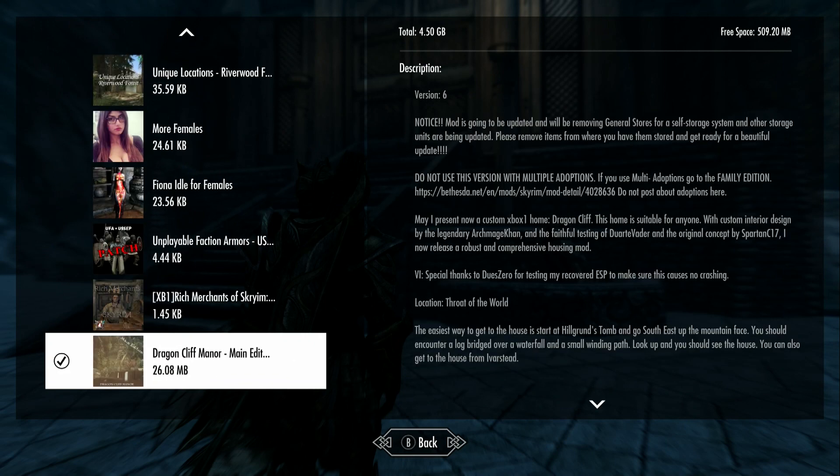I have Dragon Cliff Manor down here at the very bottom. This was done by Tarshana. Now, notice this mod is going to be updated and removing the general stores. I could never get the general stores to work, so I removed that just in case it was causing me trouble. It just doesn't work. Even when I had the general stores mod in the game, it was not working.